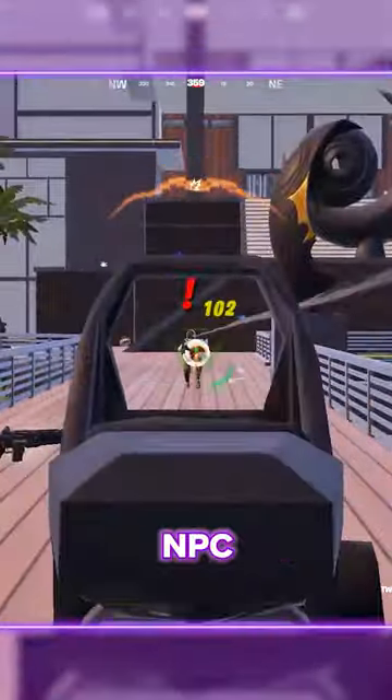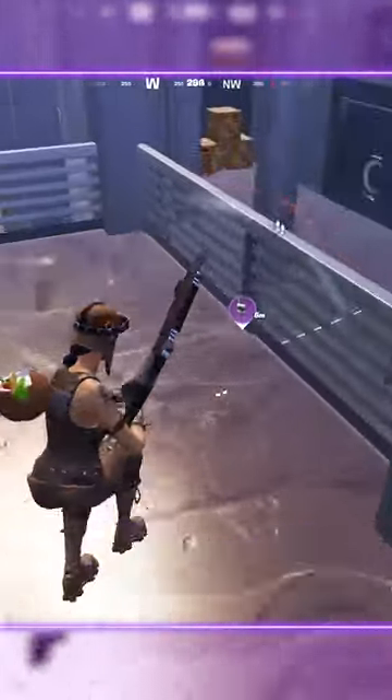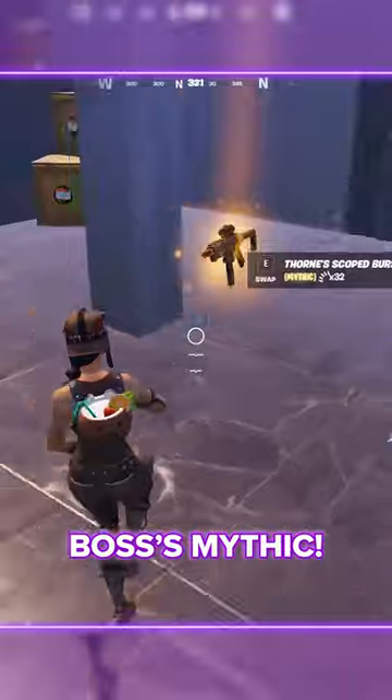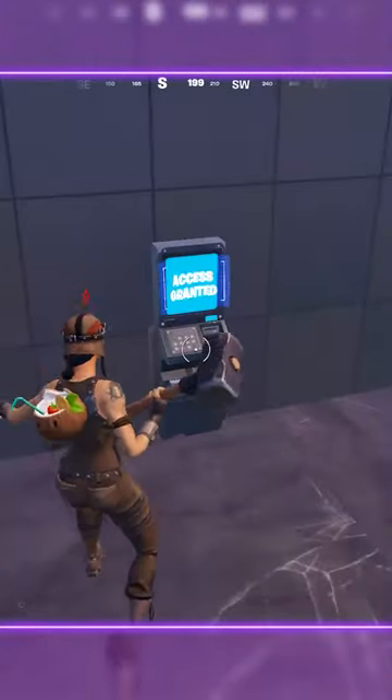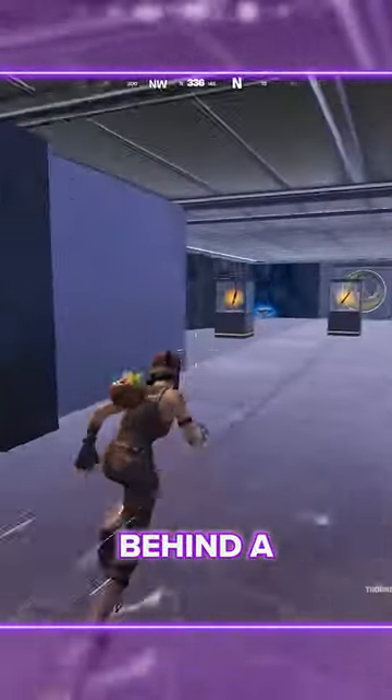These areas are full of NPCs, security turrets, and laser grids. Use one of the new business turrets to cheese the fight against Kato Thorne and secure the keycard and the boss's Mythic. Once you have the keycard, swipe it at the door and you'll find rare chests and Mythics behind a glass case.